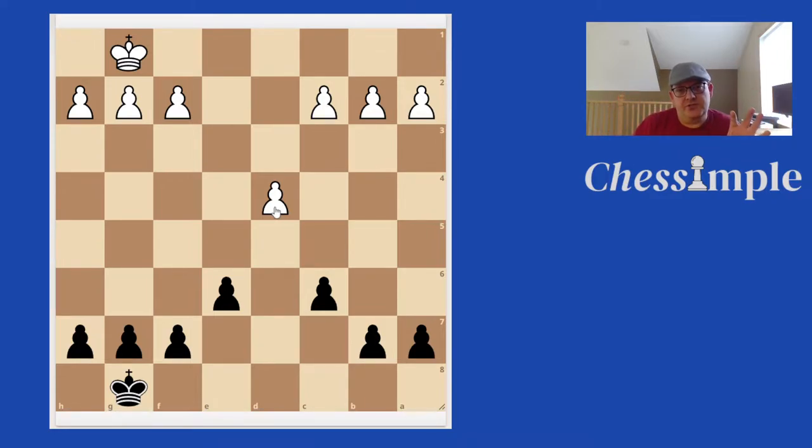Just to introduce the game I'm going to go through — this is the structure we'll usually get as black. It's called the Karoslav structure. It's one of the restraint structures. Basically we try to hold this D4 point. White's ideas are either to attack us on the King side or to play D4 to D5 and get that pawn break through. So we try to prevent that pawn break.